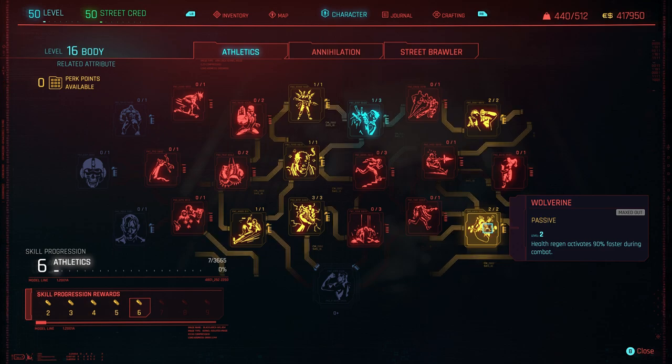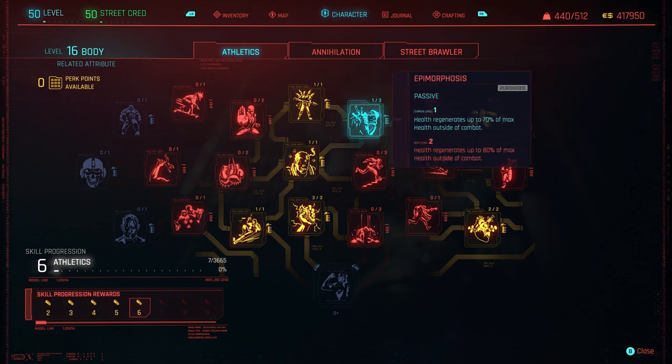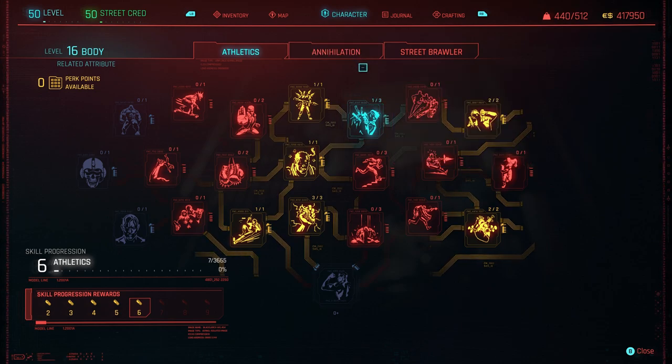We've also got Epimorphosis — health regenerates up to 70% of max health outside of combat. That's pretty much all I've needed in this tree. You could also go into Street Brawler and use a really nice Gorilla Hands close-combat style instead — it's down to your preference.